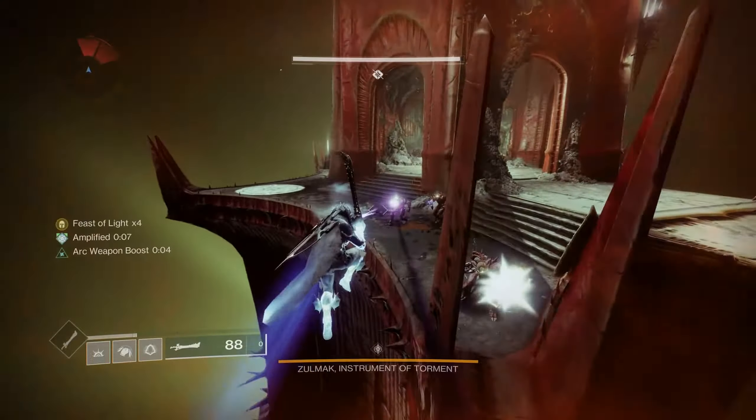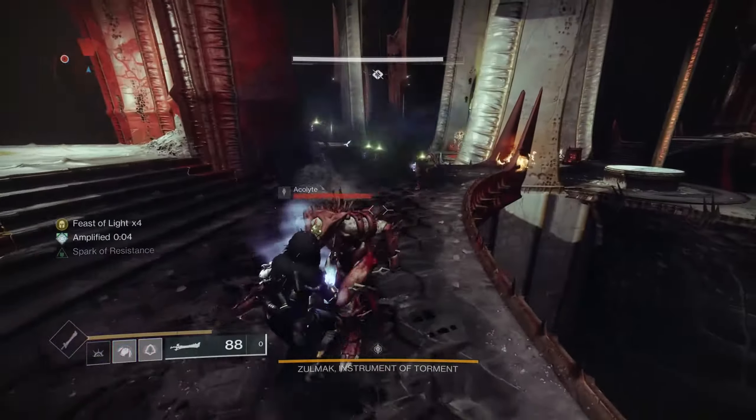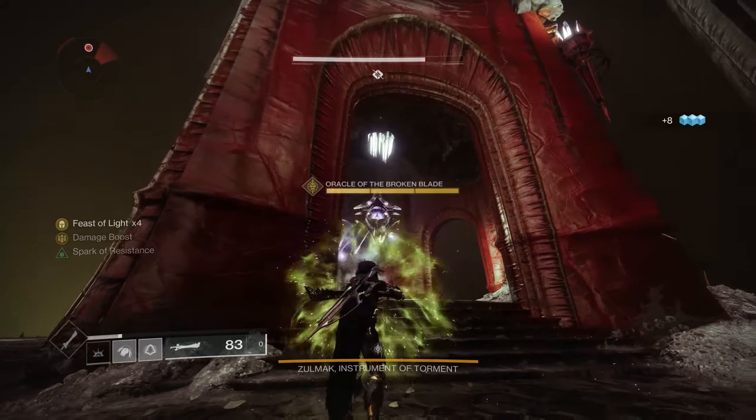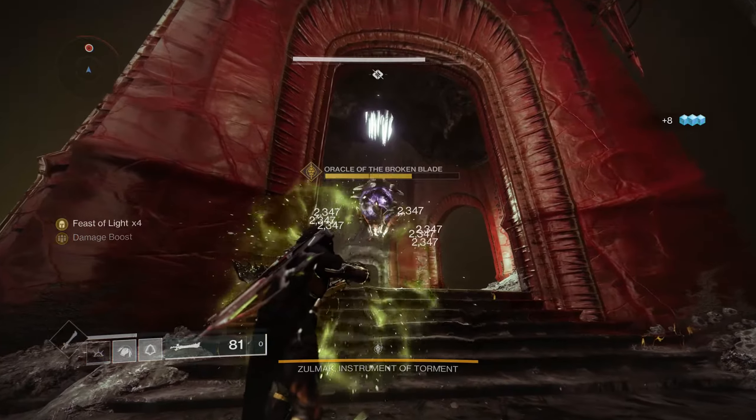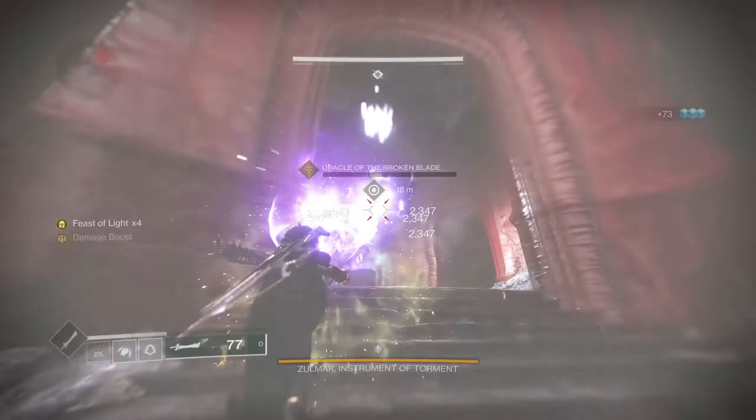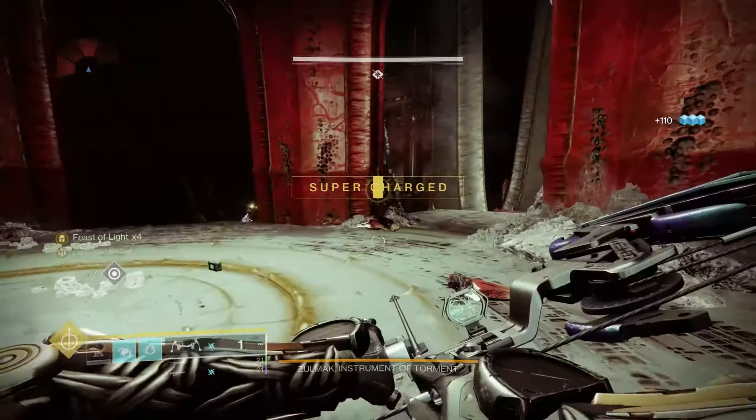I'm gonna hit you with that while I kill the Thrall around you so I can get these orbs. So that's times three. And there is times four. Sword has been dropped. All that remains now is the Shrieker, which is obviously the easiest one to do. I would highly recommend going to this side so that the boss can't hit you as easily, and then just hold the line. Let it shoot at you. Take it down.